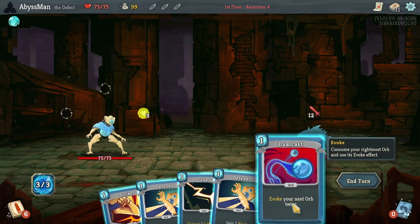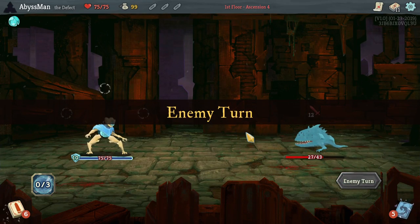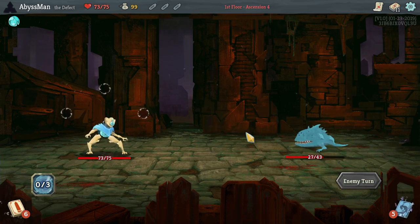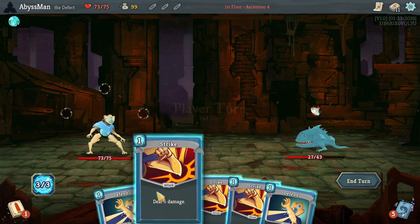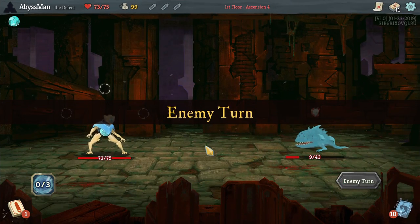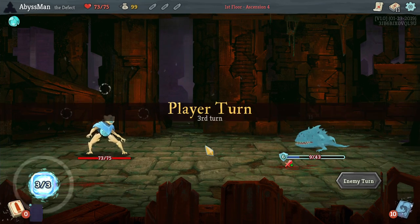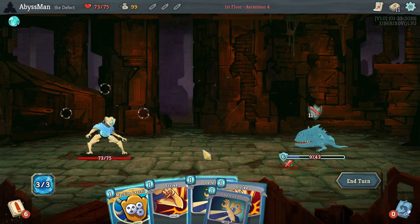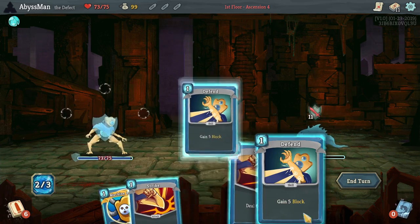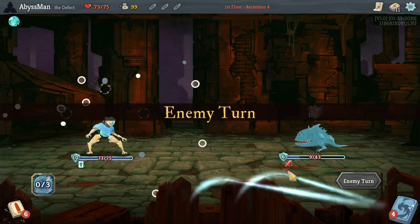Alright, let's go ahead and dual cast that back twice so we don't take damage — or at least we don't take too much damage. Strike that thing three times. We don't kill, so I think it's better to just defend and get Machine Learning activated.